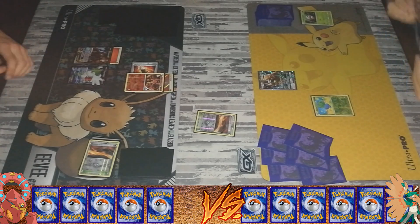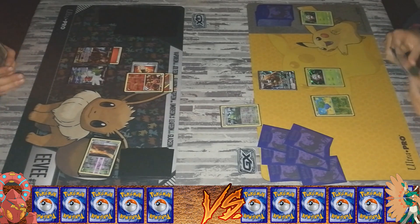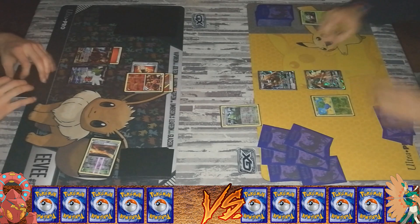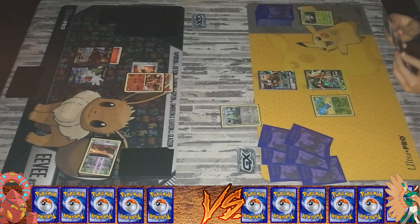That was actually unfortunate, because I had the cards necessary to evolve, so now I have to get the strategy going on once again. So I have another Rowlet, and there it goes — Rowlet straight into the Sigeweye in one turn. Forest of Giant Plants is actually overpowered for Grass Pokémon.